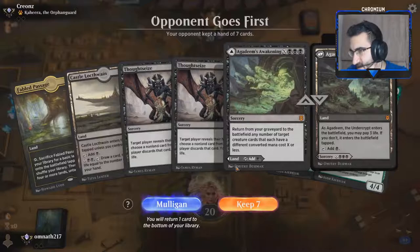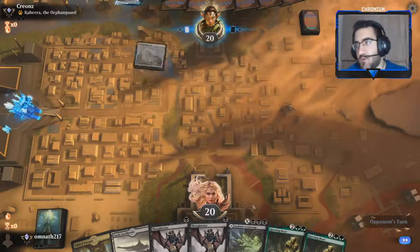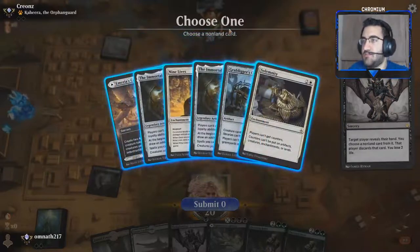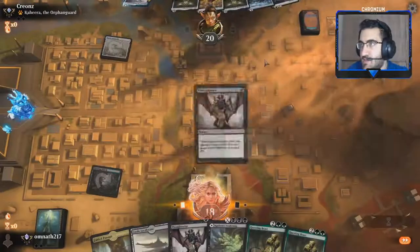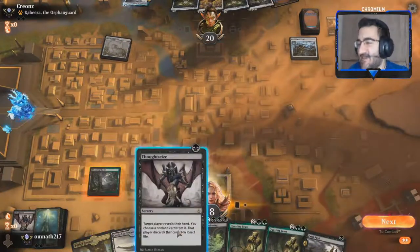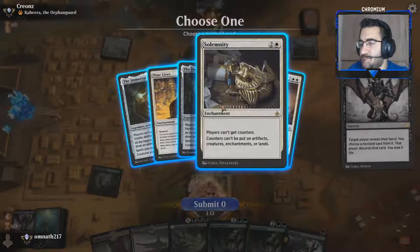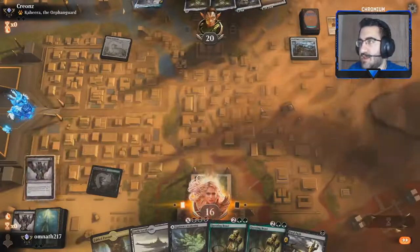Going into our first game of Jund midrange. I have a turn one Thoughtseize followed by a turn two Thoughtseize — that's enough to keep. We're against Mono White Prison. If we take their land I think they're kind of screwed, so we take the land. Opponent does not get another land drop. We Thoughtseize away whatever land they might have, and they still don't have a land. I could get Solemnity or Nine Lives — I can deal with both, but I'd rather not let them get Nine Lives so I remove it.